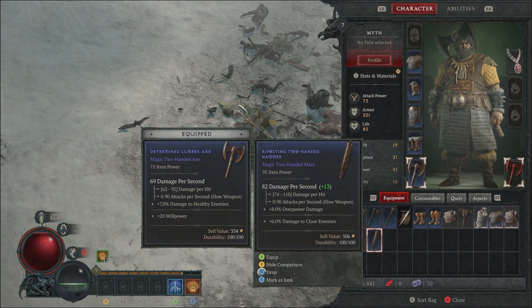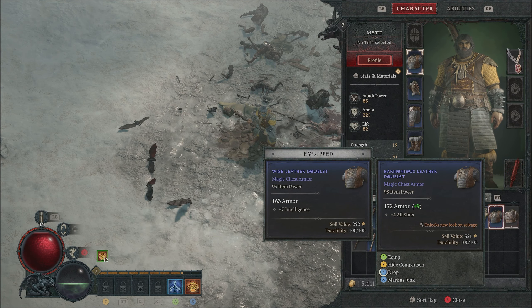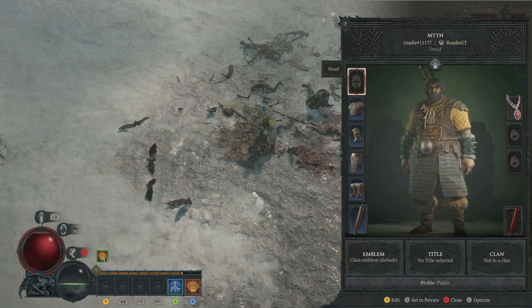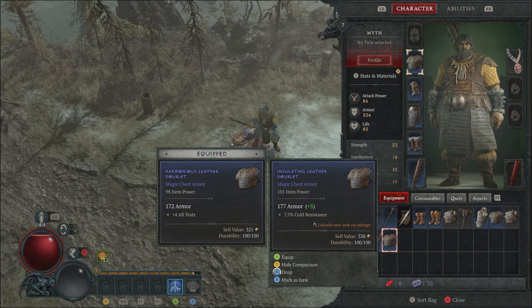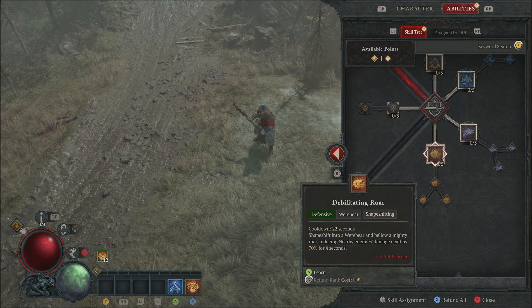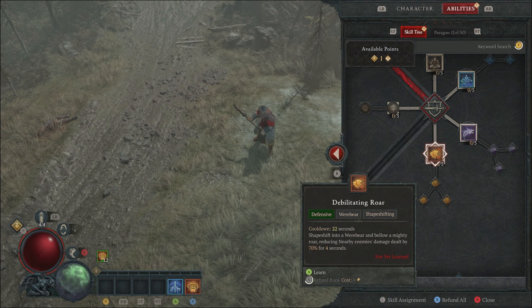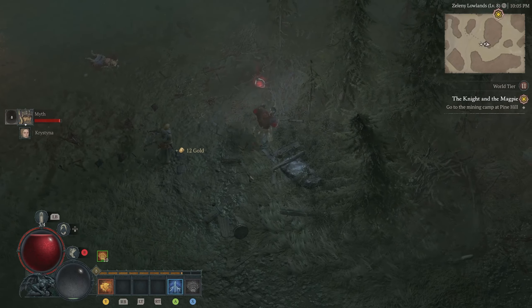Let's pick all this stuff up. We found a two-handed hammer — 82 damage per second, plus 13, eight overpower damage, six percent. Taking that. Harmonious Leather Doublet — plus nine armor, plus four all stats. Our character is actually looking pretty cool, though I wish he was more blue or black. We're gonna take Debilitating Roar for defensive power — 22 second cooldown but 70 percent reduction in damage from nearby enemies, basically like having a second life. We finally got a headpiece too — Spiritual Striders Crown, 124 item power, plus five maximum spirit.